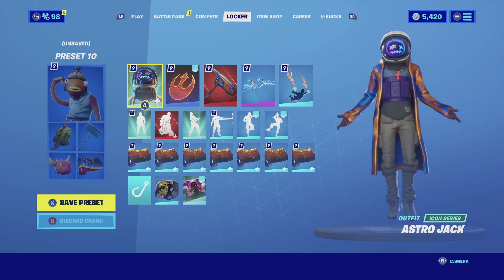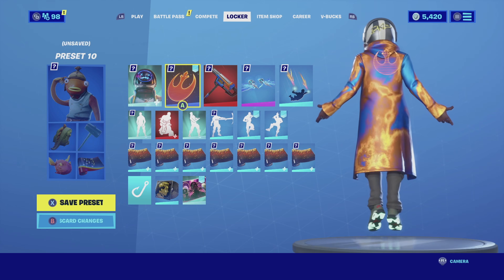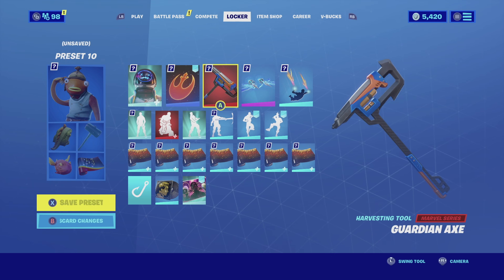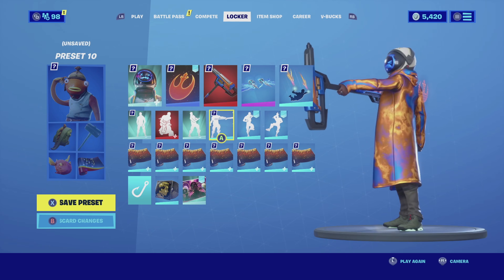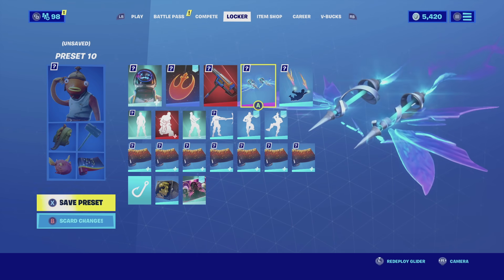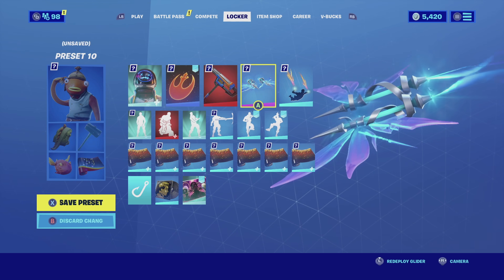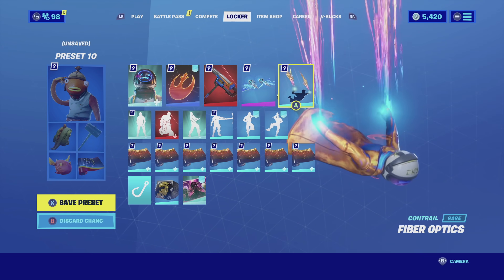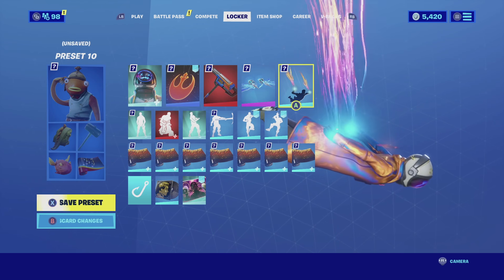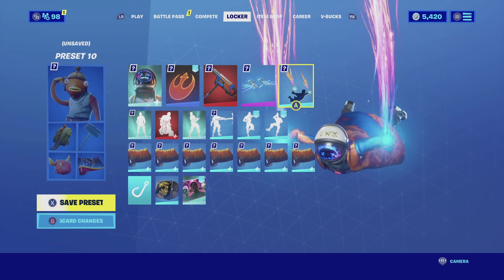For the first combination with Astrojack in the default edit style, I'm pairing him up with the Resistance backbling. The Resistance backbling has that holographic orange color to it — it matches really well especially because his coat has that orange flame side. For the harvesting tool we're going with the Guardian Axe, which has the same color schemes as the coat — orange and blue, matches very nicely. For the glider I'm going with the Arcana, which has that orange with blue color scheme and a very futuristic space vibe that complements the skin nicely. For the contrail I'm going with the Fiber Optics — fiber optics coming from both hands with a blue, pink, and orange color scheme as you descend to the battlefield. The color scheme is amazing and it matches really well — one of the best contrails you could be using.